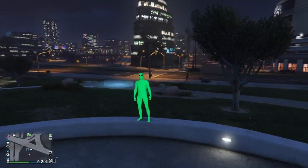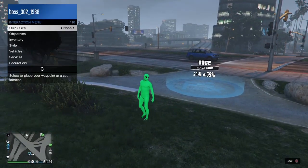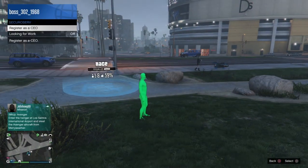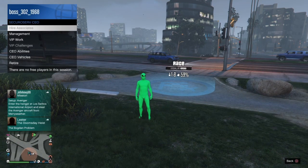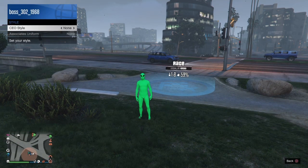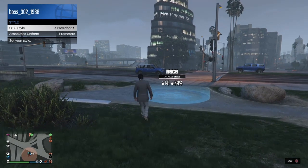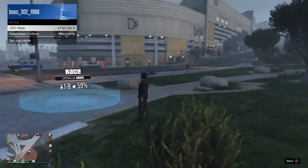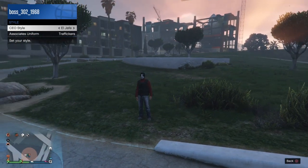Let's get straight into this GTA 5 clothing glitch on how to save CEO outfits. Go ahead and open the interaction menu, then go to SecuroServ and register as CEO. Then go to CEO Management, then Style, and click the outfit you want to save. We're going to go with the one called El Jefe because it has the CEO armor, which is rare.